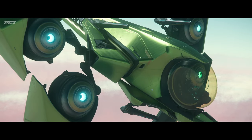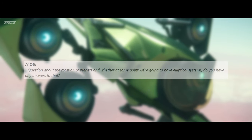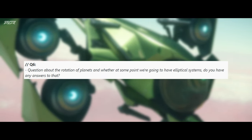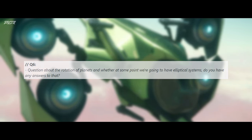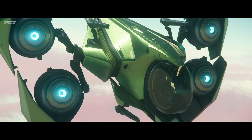and the players have arrived in Pyro, then the train zone is destroyed. Think of it as a big bus — it's really a change of coordinates in one universe. The next question is about the rotation of planets and whether at some point we're going to have elliptical systems. Benoit responds: we actually already have the system in place, but it's disabled for the moment.